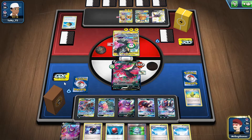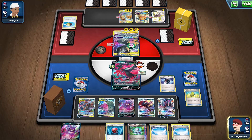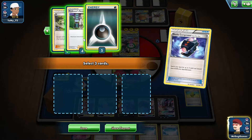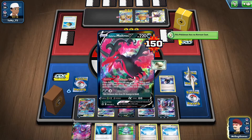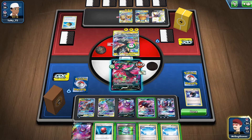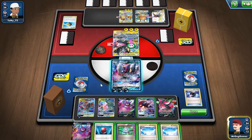That's fine for now. I think we want to compress — Energy, just in case we get a Dark Patch or something. One energy. Maybe also a Guzma in case we want to use it — just in case we get a V-Seeker or something. And then we'll retreat into here and use our GX attack to knock this guy out.